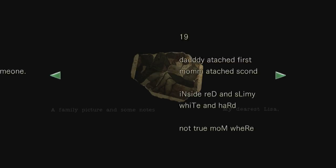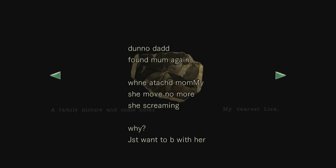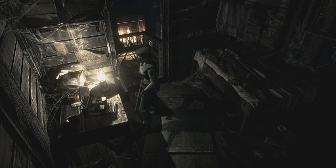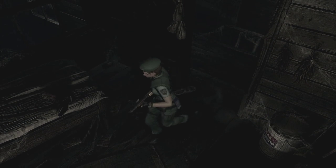There's a journal left by someone. 'Daddy attached first, mum attached second.' Was that a typo? 'Inside red and slimy, white and hard. Not true mum. Where? Dunno.' It's like a little girl wrote this. 'Dunno, dad found mum again. When attached, mummy she moved no more. She's screaming, why? Just want to be with her. Mum, there, I miss you.' Okay, so this is messed up.